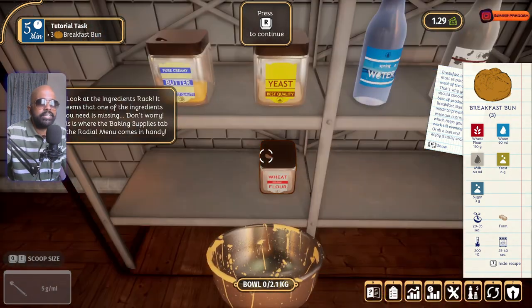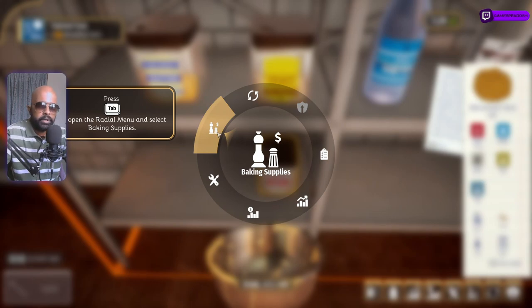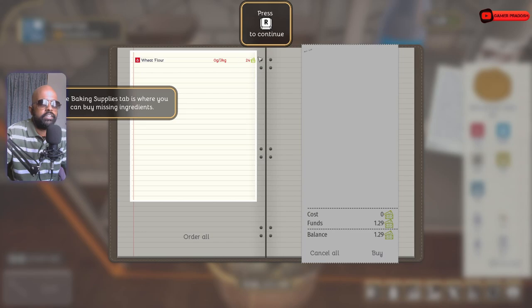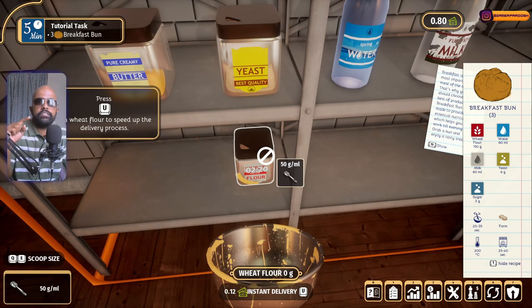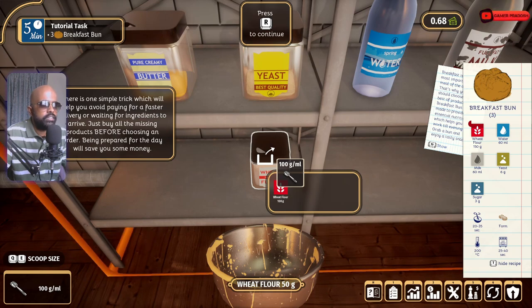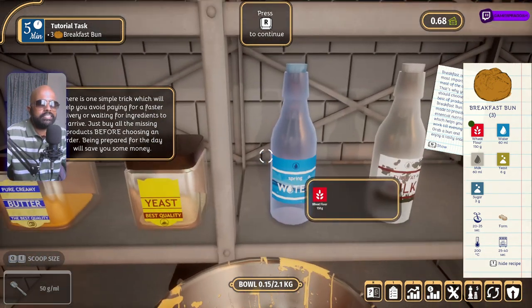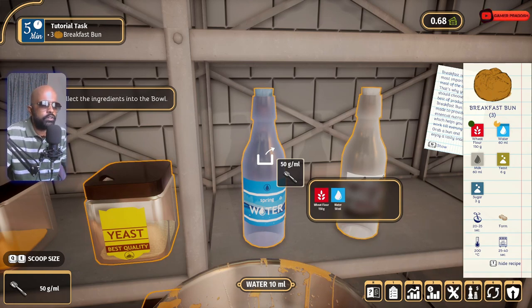Since we discarded it, now select the ingredients based on the recipe: wheat flour 150 grams. Since we don't have the flour, we need to buy it from baking supplies — select it and buy it. The delivery takes some time, but you can speed it up by paying a little extra to get it delivered faster. Now add 100 grams first, then change it to 50 grams and add one — 150 grams done. Water: we need 60 ml.